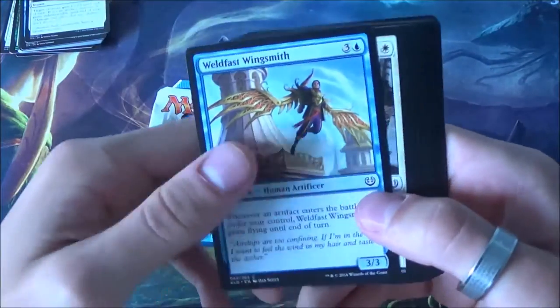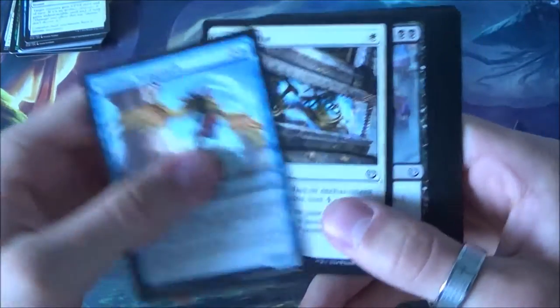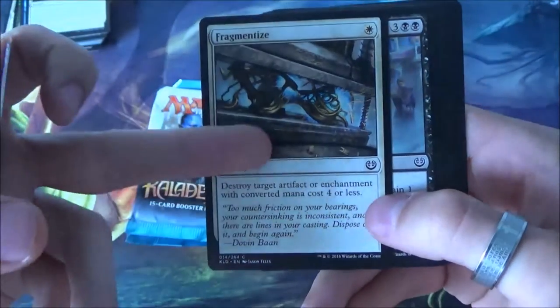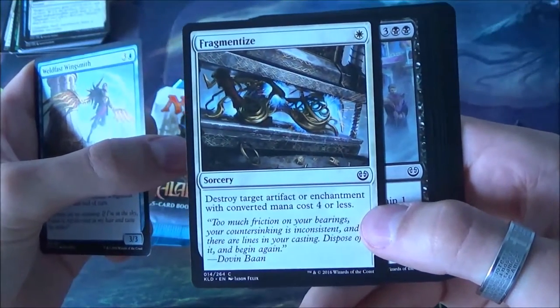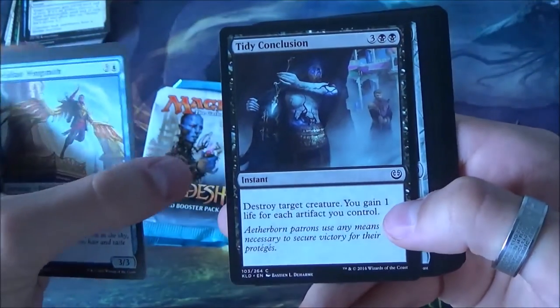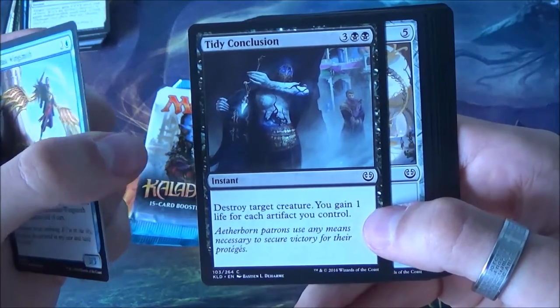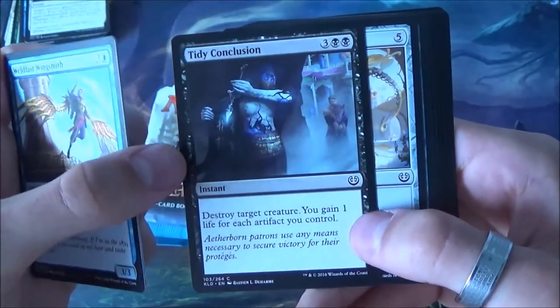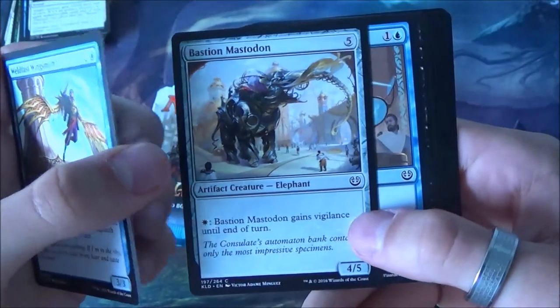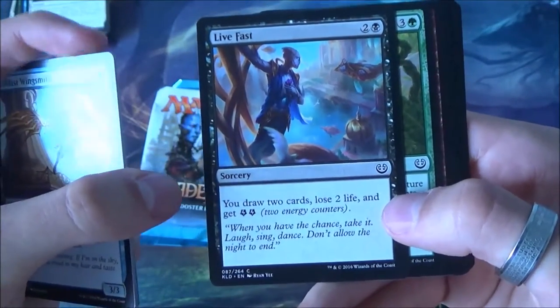One of the lands is really nice so we have an option to splash maybe. Here we have a nice blue card that gives flying - flying is always really strong. Good removal card - this is Fragmentize, hits a lot. Too bad it's a sorcery but otherwise it's a little bit too strong. A nice removal card, really high pick.